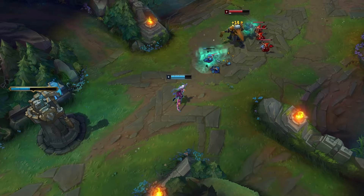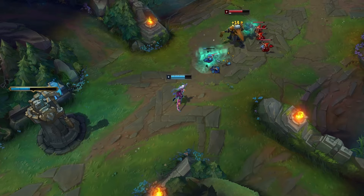After you hit level 6, the all-in combo is Q, E, W, R, auto attack, E.